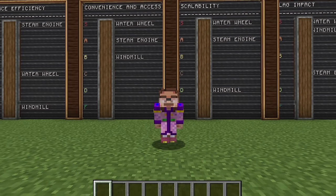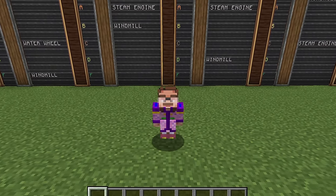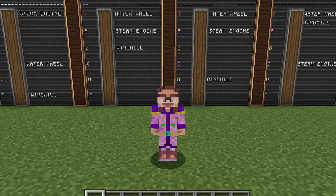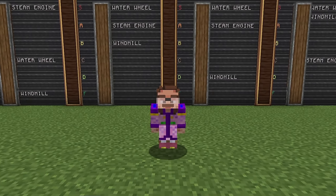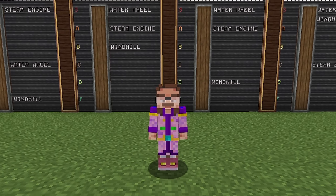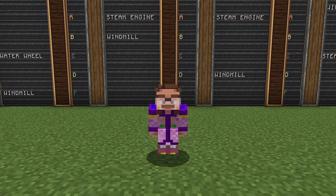To round this video out: in all fairness, are water wheels better than steam engines? Actually yes, in a lot of ways - but a steam engine will outclass them in space efficiency, which is what you'll mostly think about when making large-scale permanent factories. So steam engines are still my beloved. Windmills I will despise forever, and water wheels have gone up in my book.